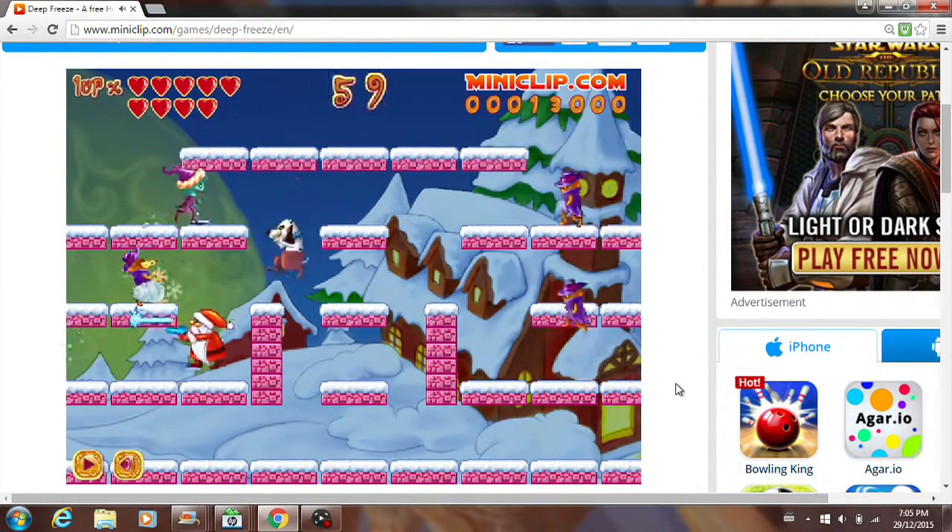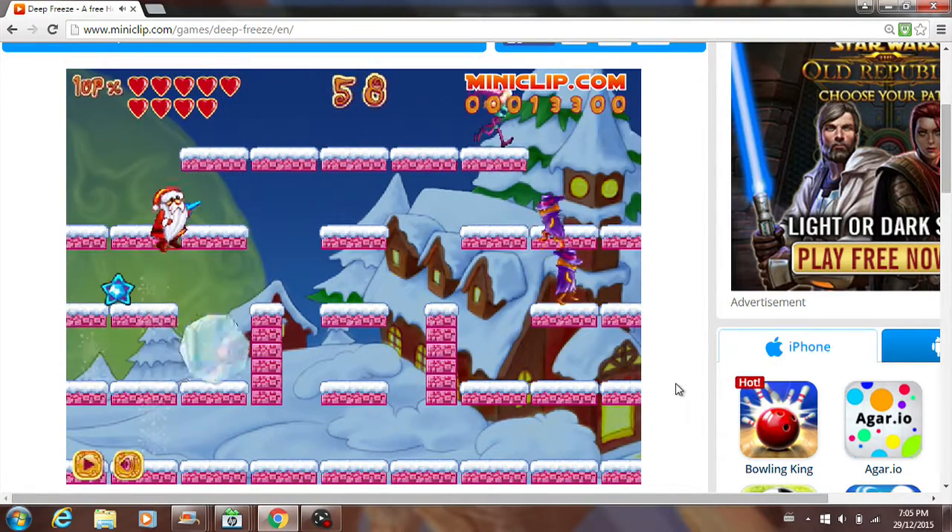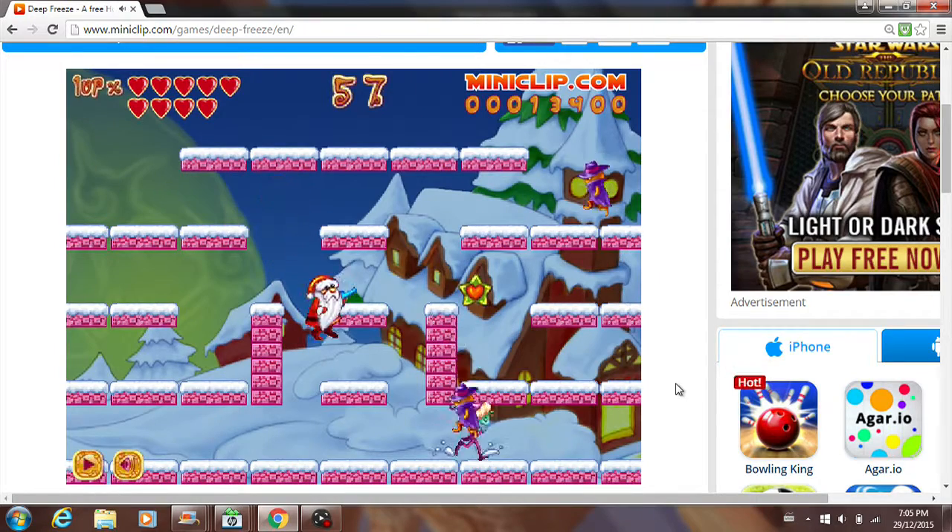Here we are, level 1-3. See, there's a new enemy right there — that dog. You gotta watch out for him, because he'll actually throw things at you.